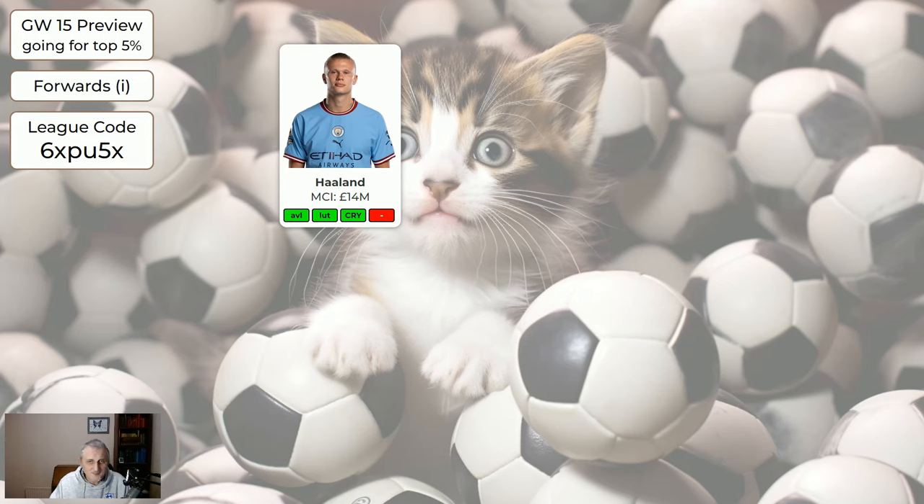Regarding the forwards: I haven't made Haaland green because Rodri is not going to be playing next game week — he got his fifth yellow card today — which means Haaland's going to have potentially worse service. He could still score well in the Aston Villa game, but the chances are slightly diminished and he's not playing in game week 18. He is away to Luton next game week. Every week I think about bringing Haaland back in, but I'm not going to for this coming week now they've lost Rodri. He's still a very good player — if you're wildcarding you should definitely have Haaland, and if you've got him you really shouldn't be selling him.